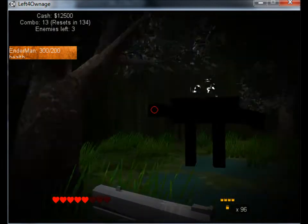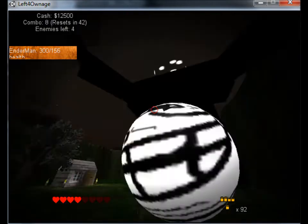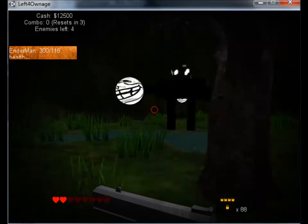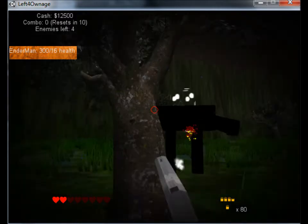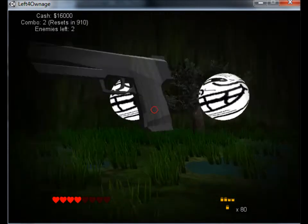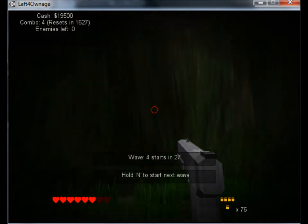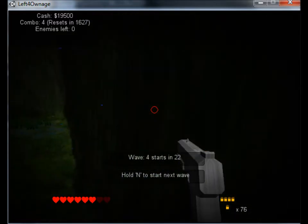There's a health bar in the top left-hand corner now, so you can finally see how much health an enemy has. It's coming along great, and there's also a pretty mad glitch where you can super jump if you push yourself into a wall and sprint.